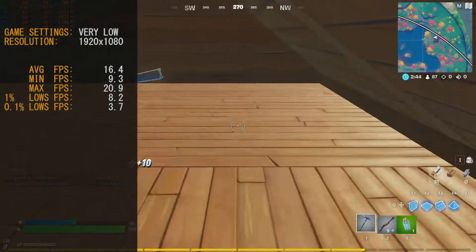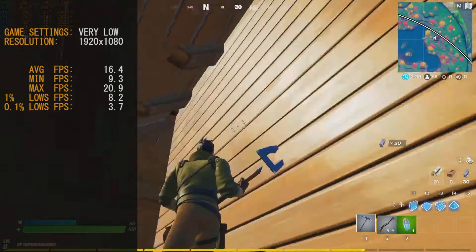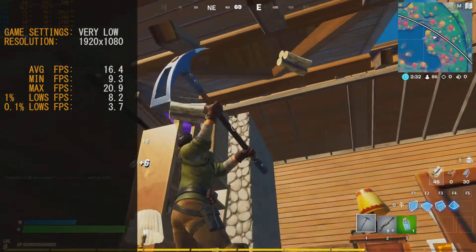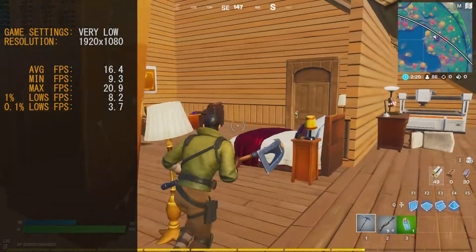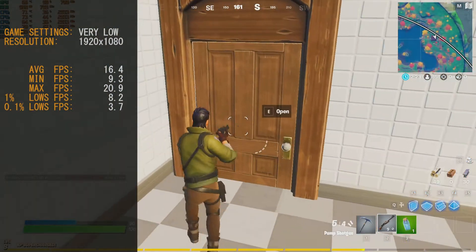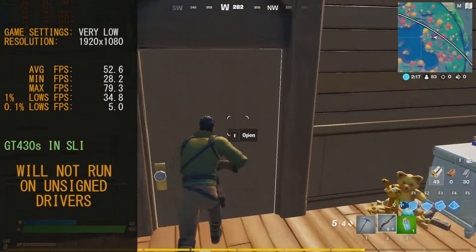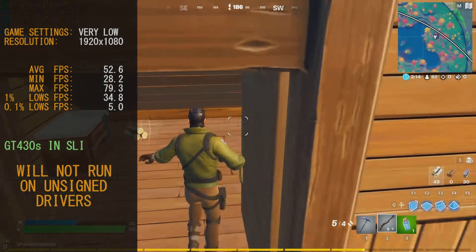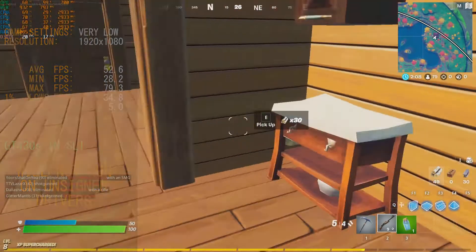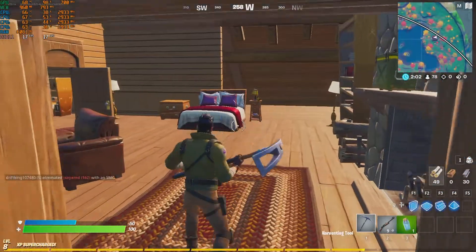First game we're looking at is Fortnite. Our average frame rate was 16.4 frames per second — and I felt it. This is probably not a card you want to be playing Fortnite with. Maybe if you turned everything down and ran at really low graphic detail and resolution, but I'd say stay clear of it. Also, this game will not run if you don't have signed drivers, so you can forget doing GT430s in SLI with Fortnite. PUBG is another one — probably anything that uses cheat detection engines.